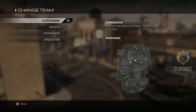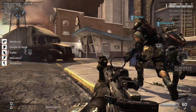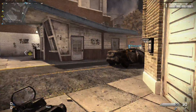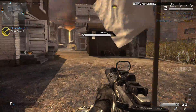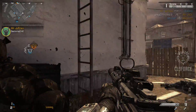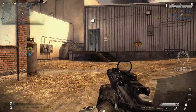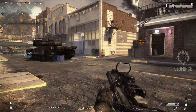We're doing domination — capture the objectives. Cool little thing you can do: these fire hydrants, if you shoot them enough they explode and shoot water out, pretty cool. Most of this map is very close quarter, especially if you avoid the middle.